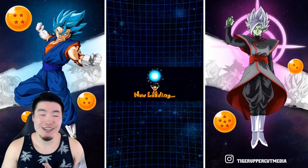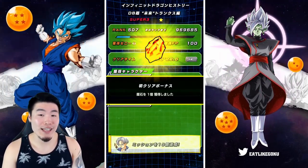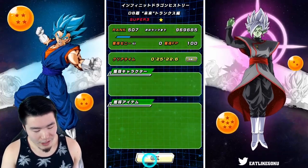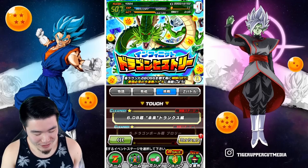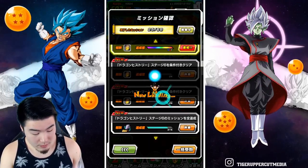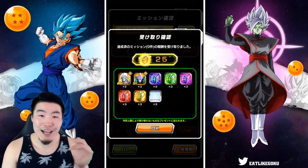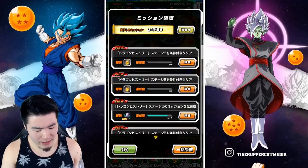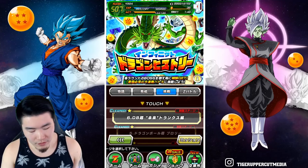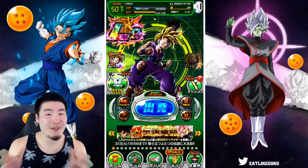Sadly our team is too good and we killed them too fast. So there you go, guys. I honestly think the Zamasu fight — the Merged Zamasu fight, the second last one — was actually quite a bit harder than the Trunks fight. But there you go. We got our one stone, and we should get a few more for missions as well. Let's see how many we can collect here. Yeah, that's a good amount of stones — 25. I love it!